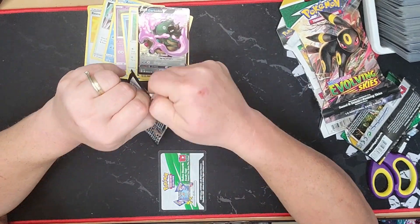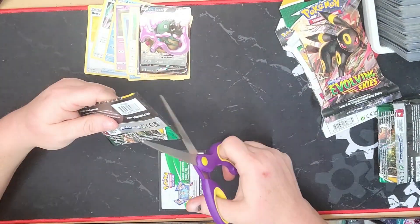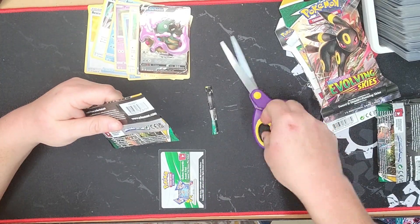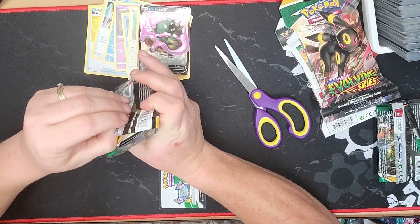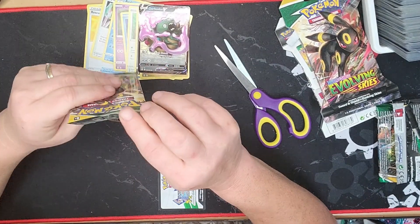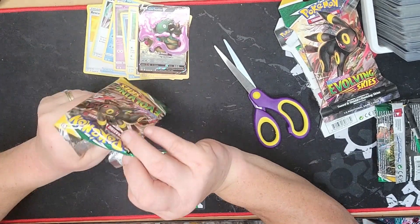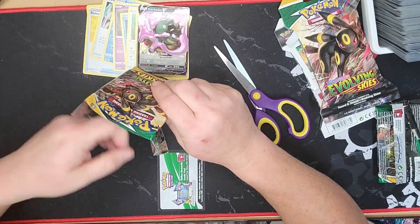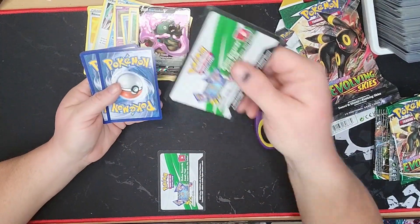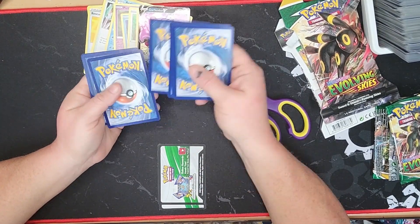I'm going to open it right here — nope, I'm not going to open it, I'm going to have to cut it open. All righty, there we go. Now I'm going to look in here and see where the code card is. There it is. All righty. So I'm going to open it there. There's that one. There's our online code. One, two, three, four, like I always do.